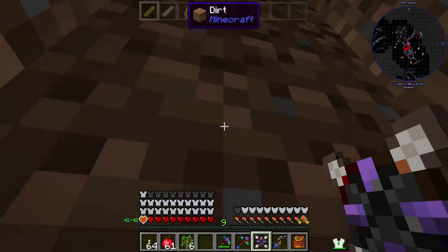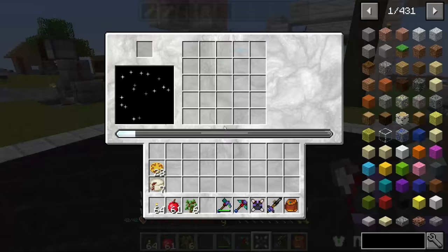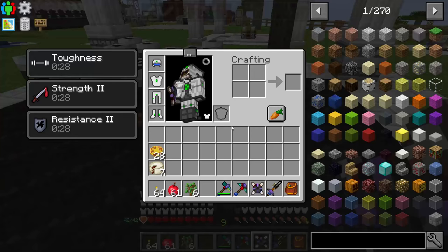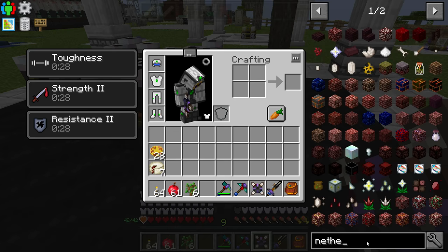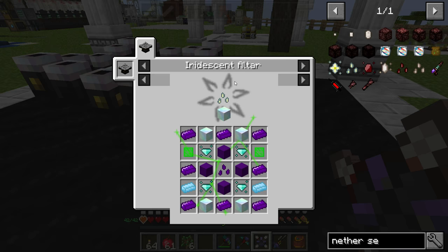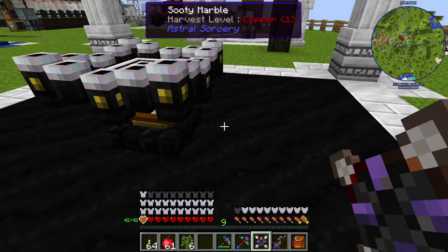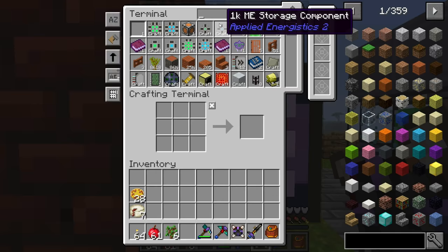I needed to upgrade this to level 4 so that I could make the iridescent altar, which is this one here, which I can now use to make some of the tier 6 seeds. Nether seeds is one thing that's tier 6. I need to use an iridescent altar, and I need 1, 2, 3, 4, 5 blocks of nether stars — so times 9 stars — that's 45 times I've got to kill the wither to get the nether star seeds, which is kind of annoying.